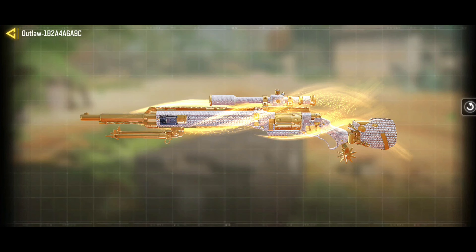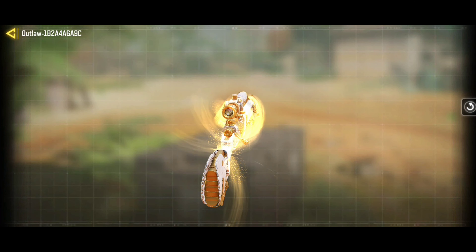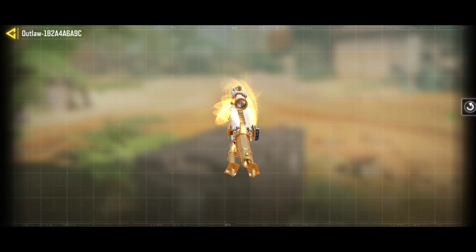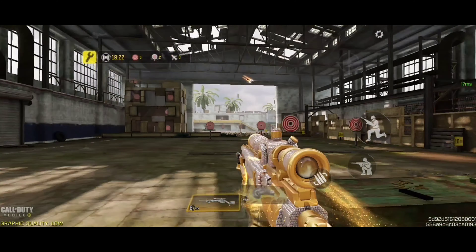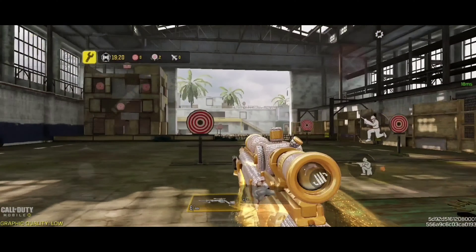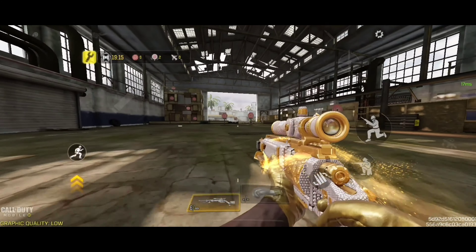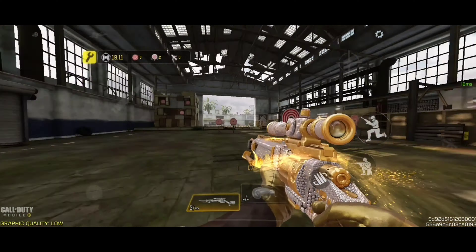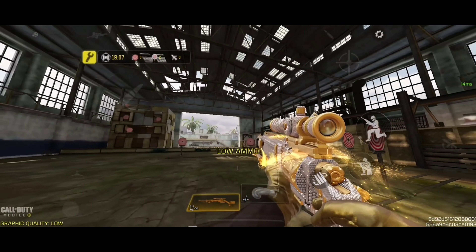The Outlaw, one of the fastest snipers in Call of Duty Mobile, received a buff this season 3. If you are looking for a perfect gunsmith, you are in the right video. This gunsmith is for those who like maximum precision and speed. It has 55 mobility — this is the best Outlaw gunsmith of season 3 of Call of Duty Mobile. See below this gunsmith's peak performance in ranked matches.